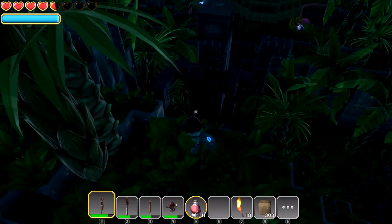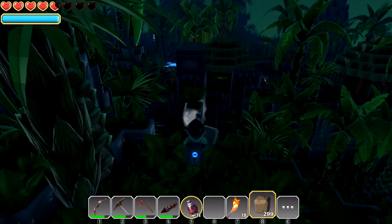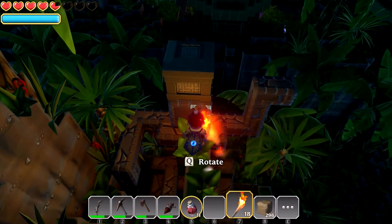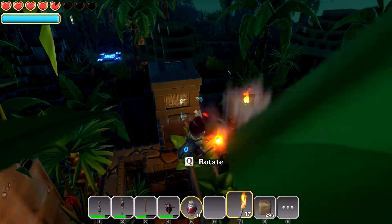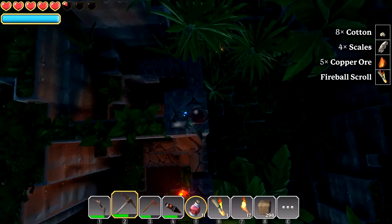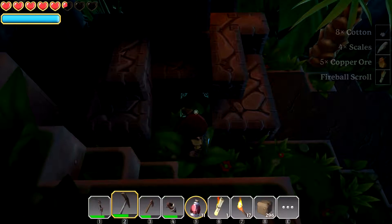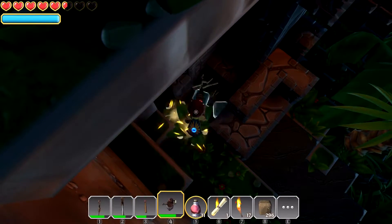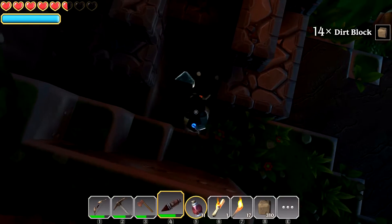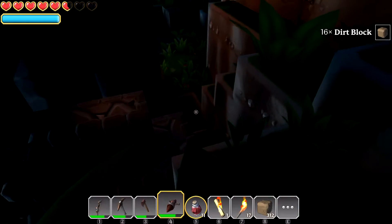Everything's going to fall, I'm thinking. Let's do a little bit of building action here. All right, here we are. Nice — copper, Amazon, fire scroll. I think we got it all. I'm not sure if there's anything underneath here, but we can always check. Doesn't look like it — no, it doesn't look like it. We're good.